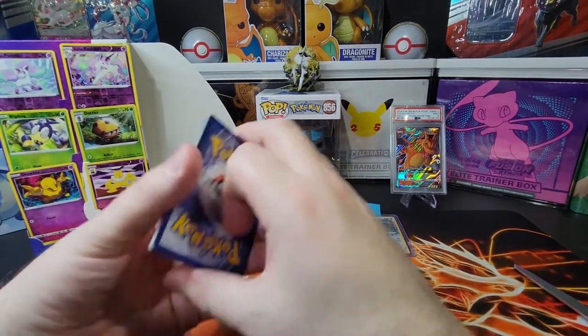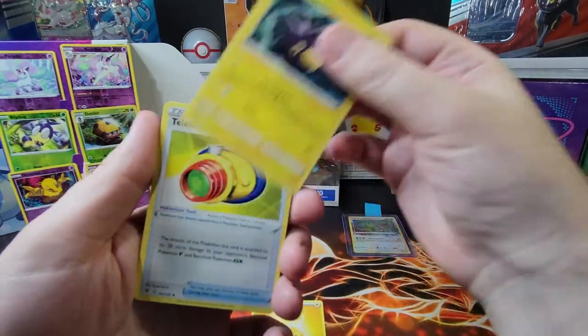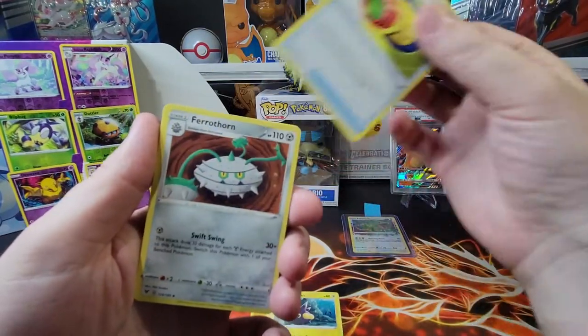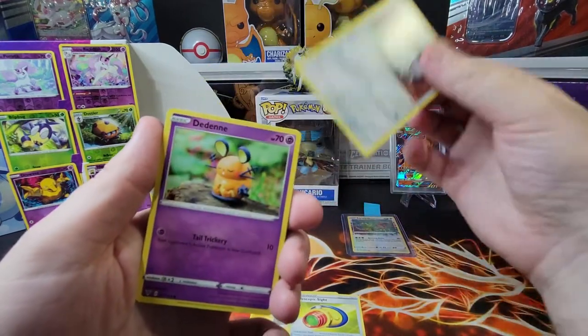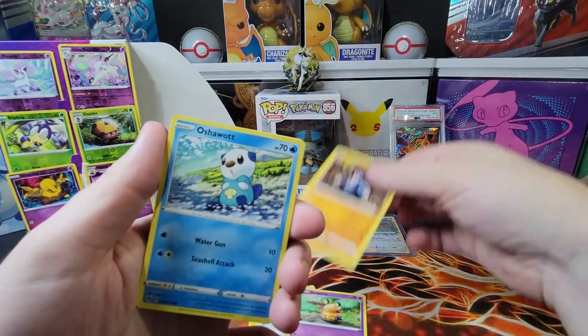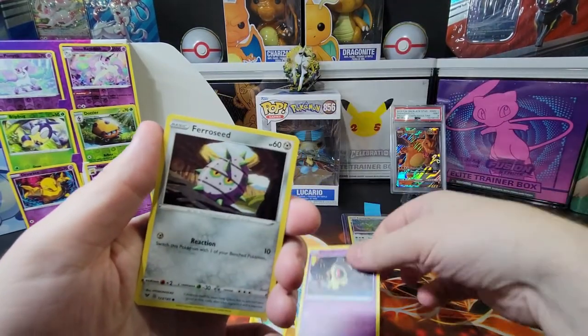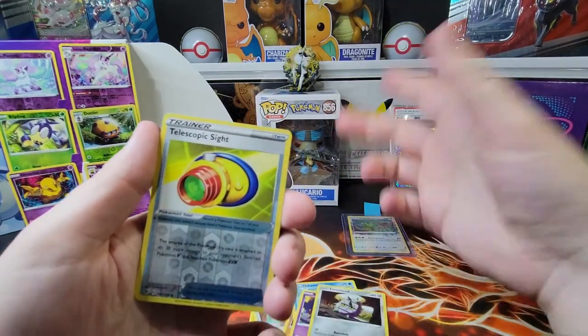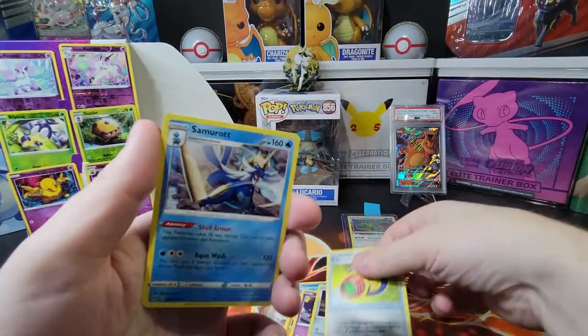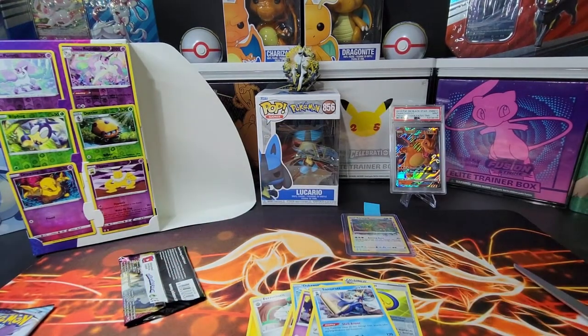Let's see what we get. Ferrothorn, Oshawott — I really like that one too. Another trainer card. Samurott does not. It's a new rare holo.